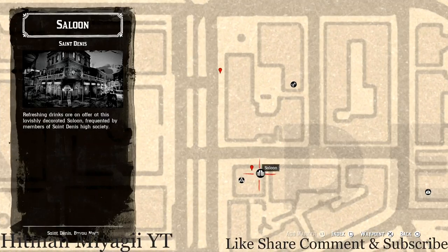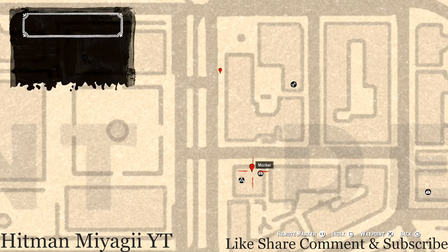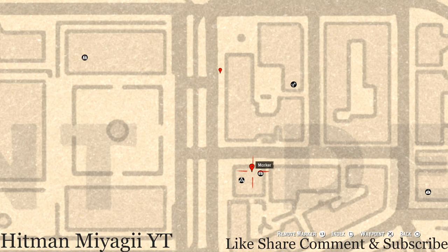Let's go down to our next marker by the D in Denis. Inside the saloon, go up the stairs to the second floor and enter the only room you can enter. In that room there's a washstand in front of the bed, and on that washstand you guys will get a Cherry Wood Comb, which is a family heirloom — make sure you grab that.